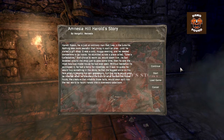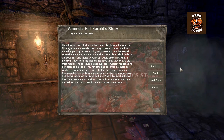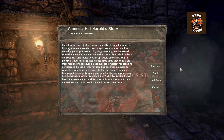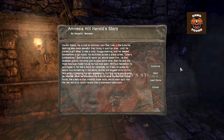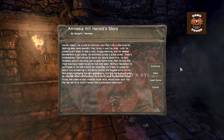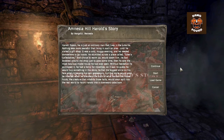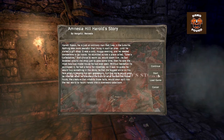That choice to warm up would doom him. He browsed around the shop just to pass some time, then he saw the most fabulous model house he had ever seen. Without hesitating, he purchased it — he had a fancy for novelties. He had the biggest smile on his face when it became his own possession, but that smile would soon be inverted when he discovered the truth of what horror the house holds. The creatures that inhabit these halls would soon spill into the real world to haunt Harold into a downward cataclysm. I'm not the best voice actor myself, but I don't claim to be.